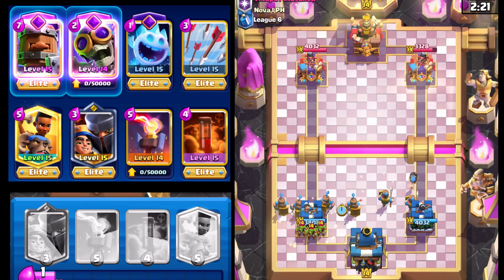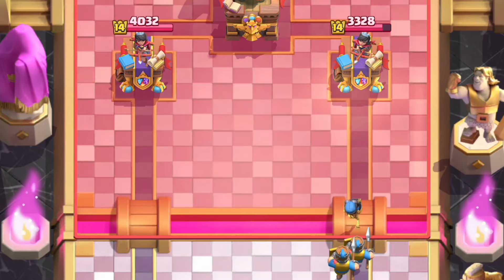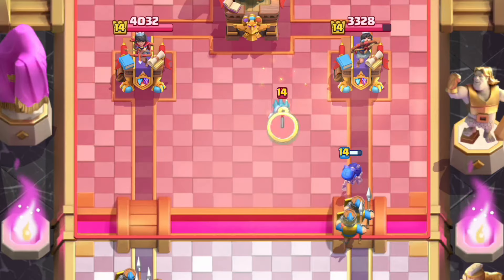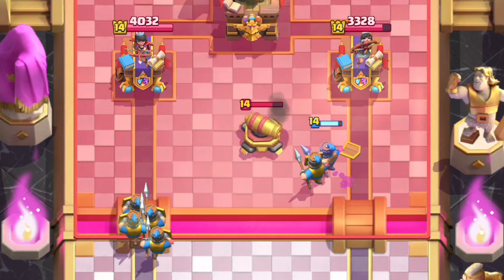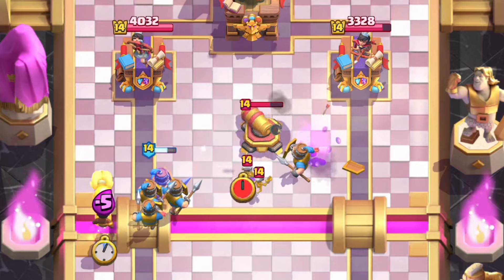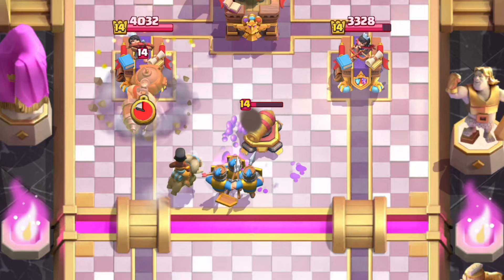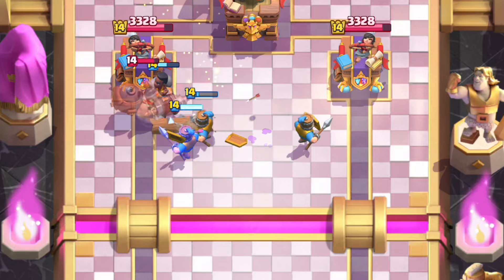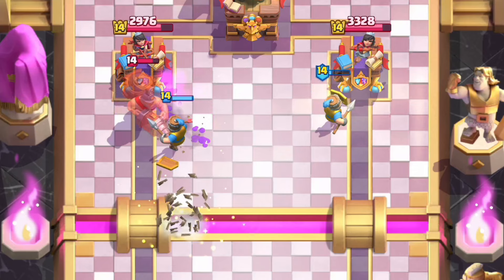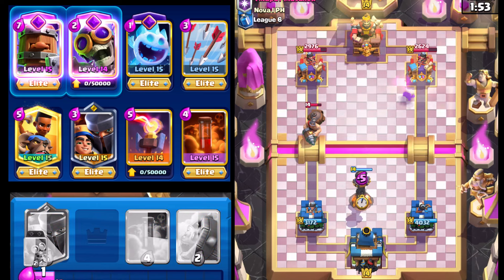Opponent goes with the Princess so we're going to Arrow that down. Going with Royal Recruits. It's worth it — we'll take some damage but I thought he would've thrown it on target. Bomber gets a shot off on that Cannon — that's pretty big. Going with Ram Rider here. If the Cannon had been dropped one tile lower the Ram Rider wouldn't have gotten pulled, but it is what it is. Getting an Inferno Tower ready.